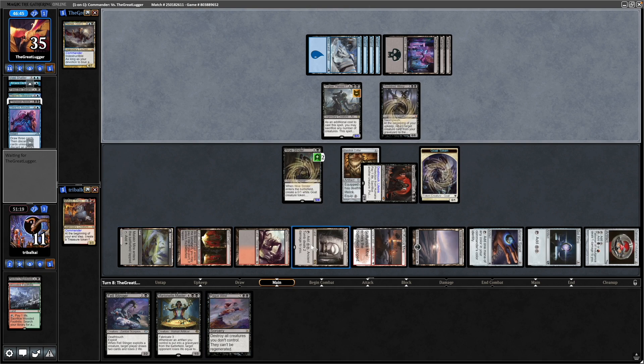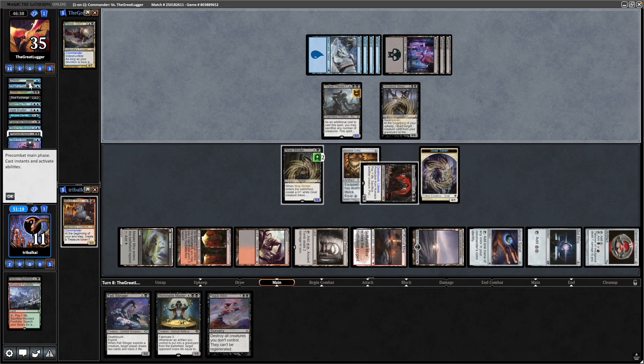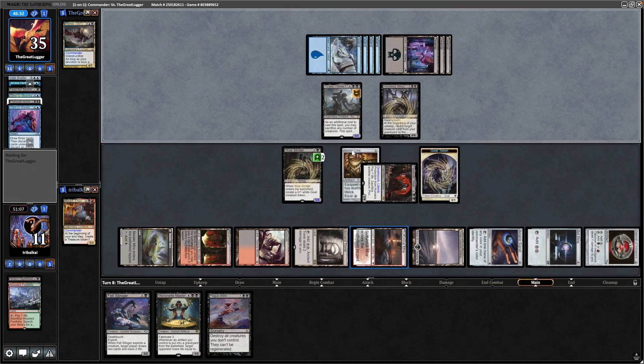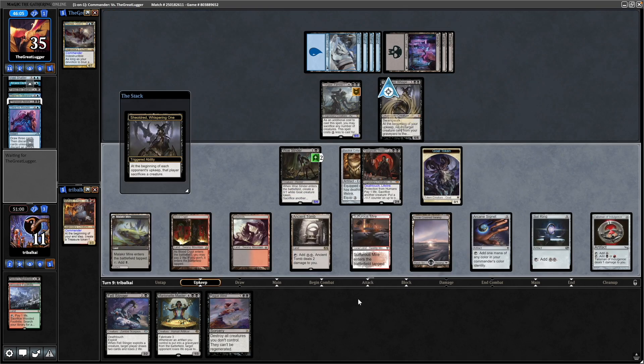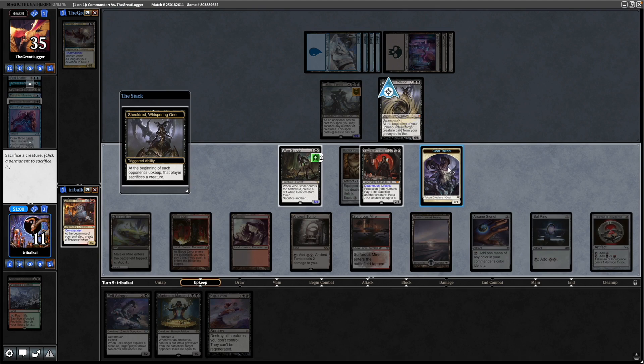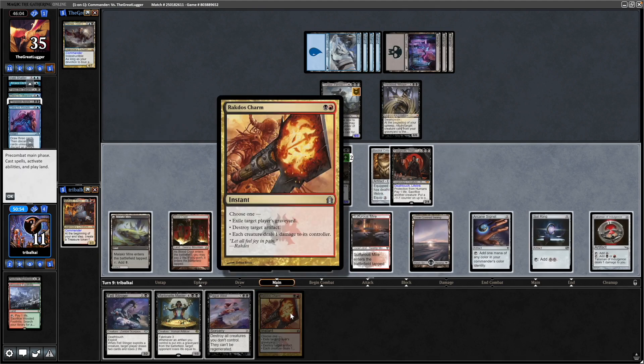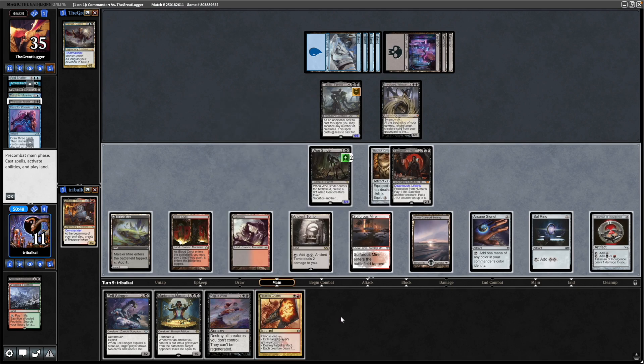Might be worth a Plague Wind next turn if we can. I don't think we can go for our commander and Plague Wind unfortunately. What are they looking to reanimate here? They actually don't have anything to reanimate at all. Maybe they can discard something at instant speed — only one card in hand though, so I doubt it. Maybe an Entomb in their hand. Deciding not to swing in with this because we can block with Woe Strider.